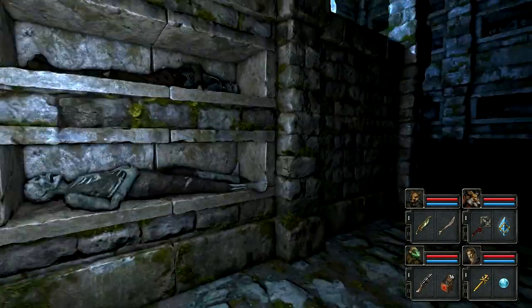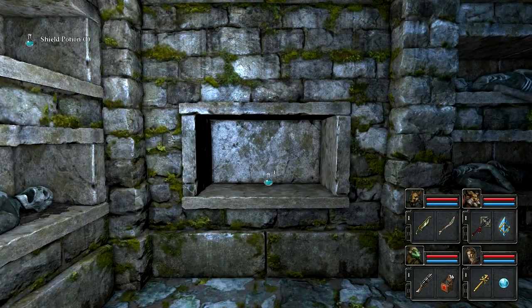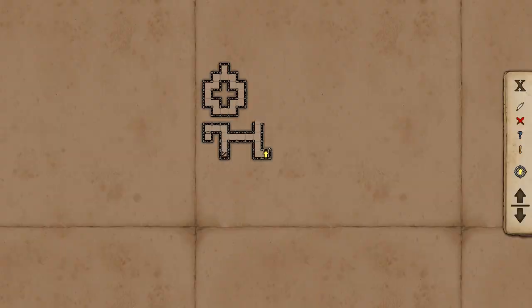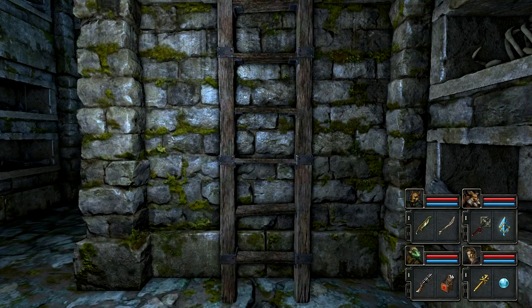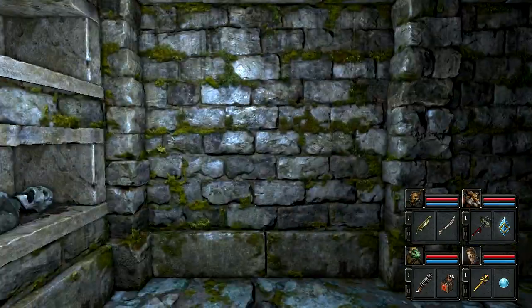We have a healing crystal upstairs. I'm going to go right, because that seems to be the direction the crystal's in. Shield potion. Anything around here? Oh, and there's the healing crystal right there. I can't put it on my map because I can't physically set foot there. So, we have the healing crystal right here. I'm going to mark it with a feather, because we can't mark it by just walking to it like we normally do.